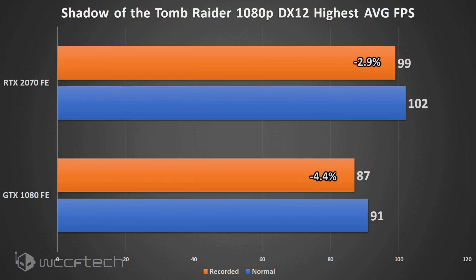But what about an actual gaming load? Moving into Shadow of the Tomb Raider, things look a bit more favorable for both cards. The GTX 1080 saw a reduction of 4.4 percent performance, while the RTX 2070 only saw a 2.9 percent performance reduction.